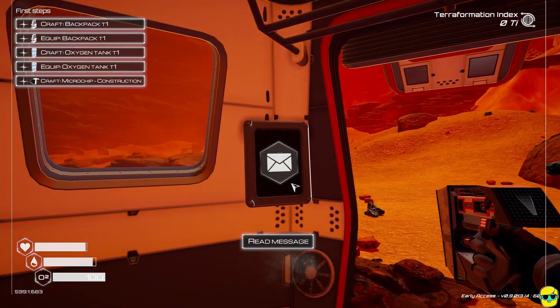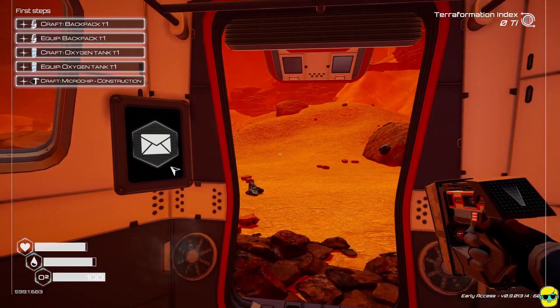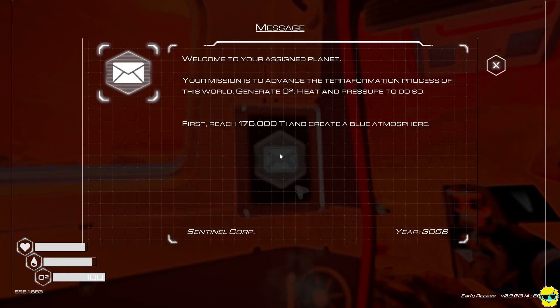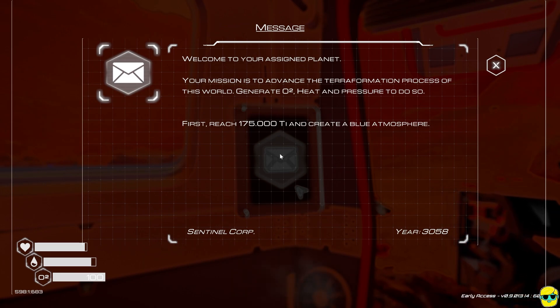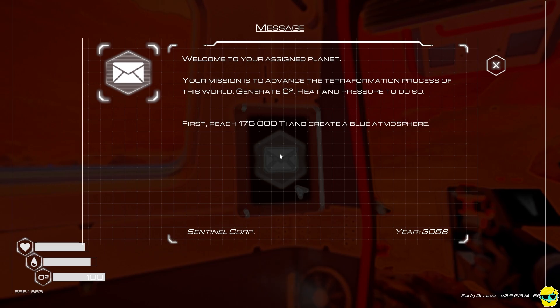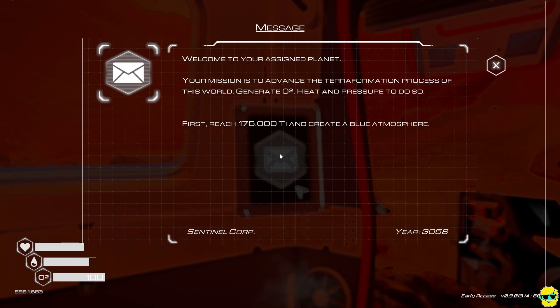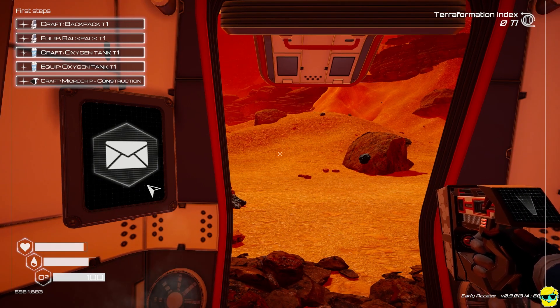You'll see there's a message in your escape pod. I'm using the mouse to move the camera, and WASD to move. Left-click to read the message. It says: 'Welcome to your assigned planet. Your mission is to advance the terraformation process. Generate O2, heat, and pressure to do so. First, reach 175,000 Ti and create a blue atmosphere.' This is from Sentinel Corporation, year 3050. Ti is short for Terraformation Index — a score displayed at all times showing how far you've made it in transforming this world into something habitable.